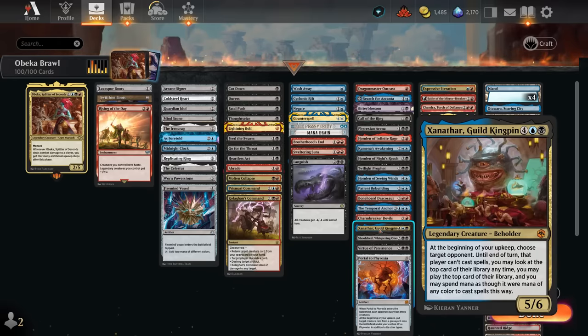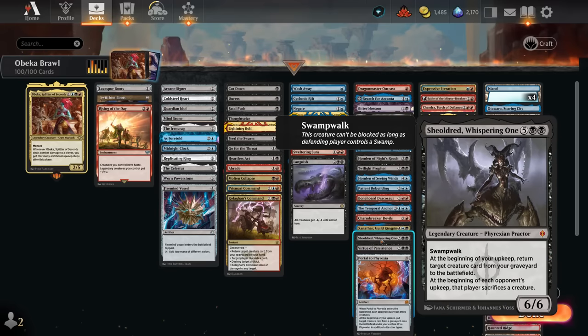Kumena's Awakening draws an extra card at the beginning of upkeep for each player but becomes a personal Howling Mine once we reach the city's blessing. Twilight Prophet deals the opponent damage while drawing extra cards at upkeep — very powerful. Patient Rebuilding draws multiple cards per upkeep by milling the opponent, and for every land milled we draw. Dracosaur provides card advantage, dinosaur tokens, and treasure tokens. Temporal Anchor lets us scry two cards to the bottom each turn, essentially drawing them. Charm Breaker Devils gets back instants and sorceries from our graveyard while potentially killing the opponent.